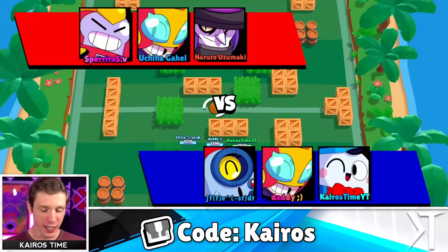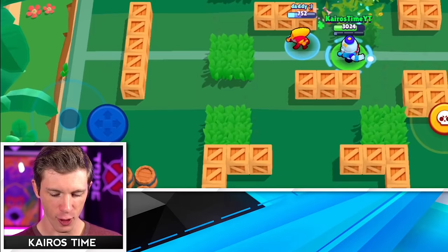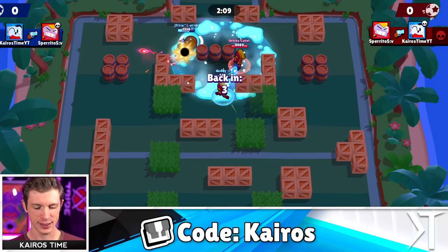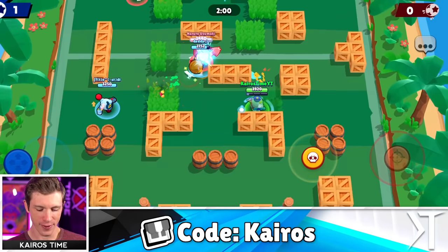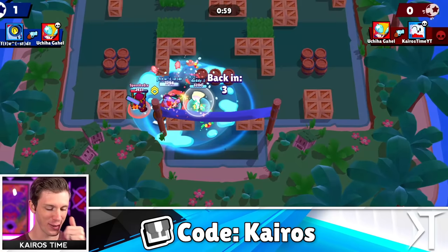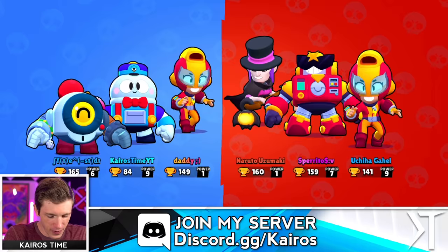Brawl Ball could actually be a really good mode for Lou as well. I got word of the Lou buffs — he got a health buff, a damage buff, and a super cool effectiveness buff, so lots of buffs to him. You guys are seeing gameplay where he's weaker than he should be. It makes it so hard for him to get to the ball — see how Surge just totally ignored it and went around. It's such a great super for control; nobody's going to get anywhere close. That's a victory right there. Solid — I got star player. I think I had too much sugar.